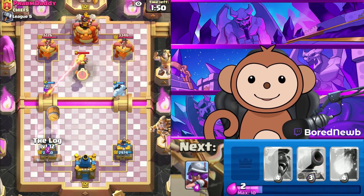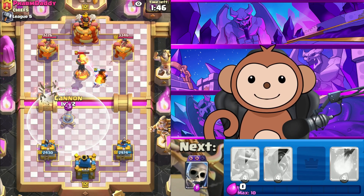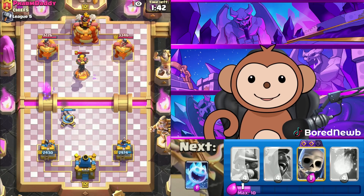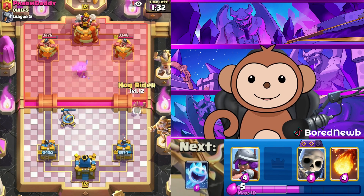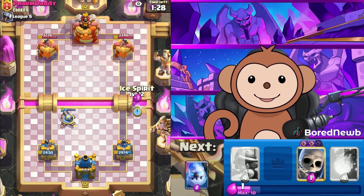He went Barrel but he's gonna push this left lane, so let's get this Cannon down right about now. That's a good prediction — and we need any prediction we can get. The issue is the Goblin Gang; that's a good counter especially since I can't use my Log. I don't have enough for Fireball so let's go Ice Spirit.